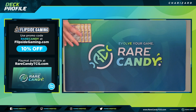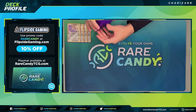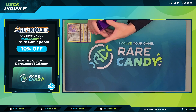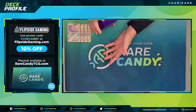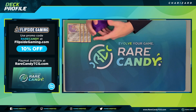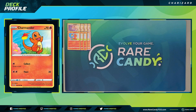Getting into the actual deck profile: first we have four copies of Jirachi with the Stellarwish ability. Stellarwish lets us look at the top five cards of our deck, pick a trainer card, put it into our hand, then Jirachi goes asleep. Jirachi has seen a decline in play since the rotation of Escape Board, but I still think it pairs nicely with one-prize decks — especially ones that play Rare Candy like this one. We're playing the four count to maximize our chances of starting with it.